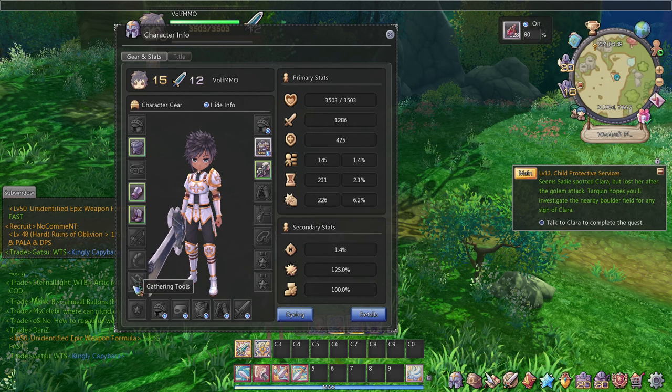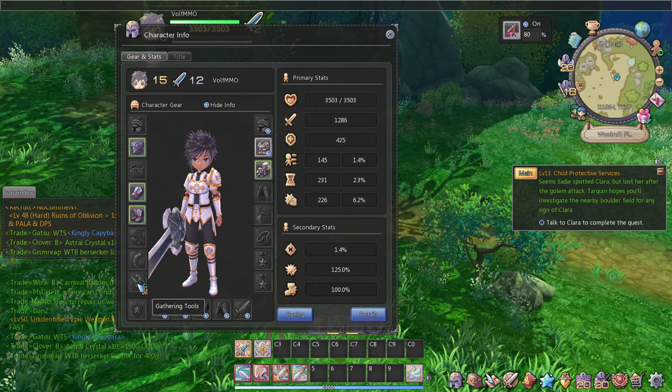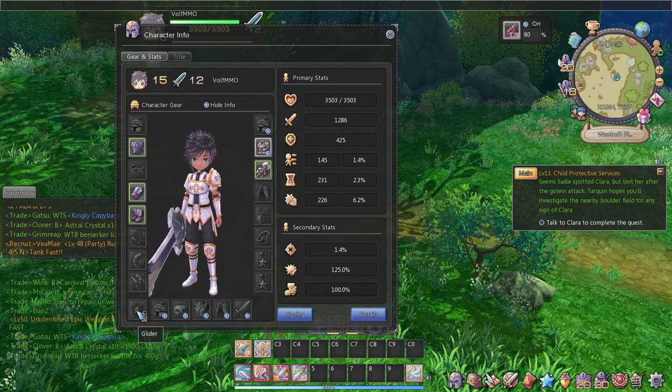Right here are pretty much your professions, like jobs. Both of these are fishing, and this one is pretty much like gathering tools, like a pickaxe and scissors that shape off wool. Right here is your glider, and yes, you can glide in-game.